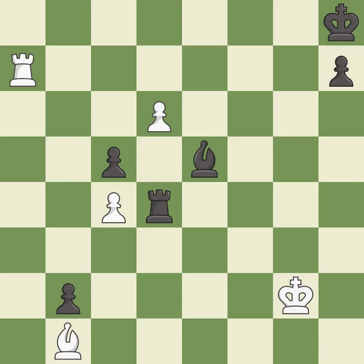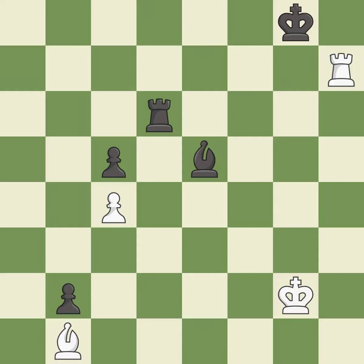This places a rook on the seventh rank, activating the rook and restricting the opponent's king. This threatens to push a passed pawn towards promotion — it is best. This maintains the balance in material with a good trade. This prevents the opponent from being able to push a passed pawn towards promotion — it is best; very precise. This evades the check from the rook — it is forced. This puts the rook behind an opposing passed pawn, which helps counter the pawn's push to promotion — it is good.